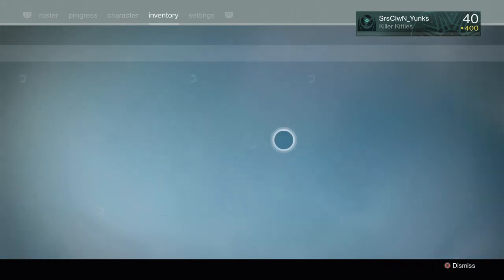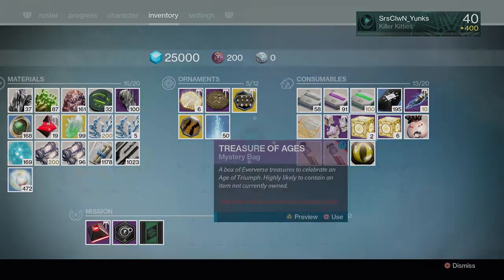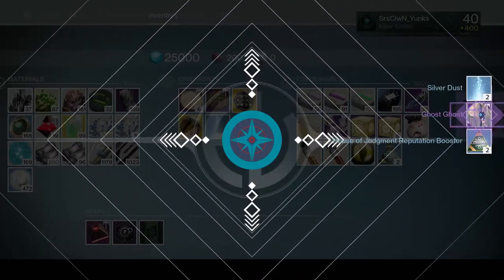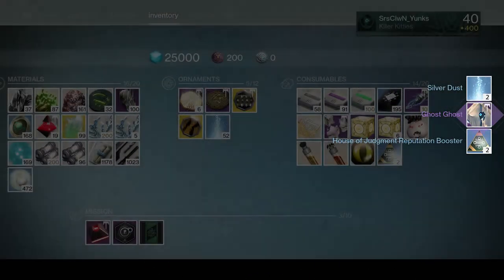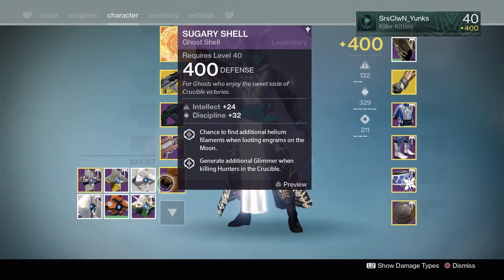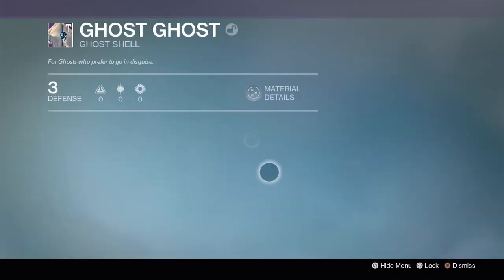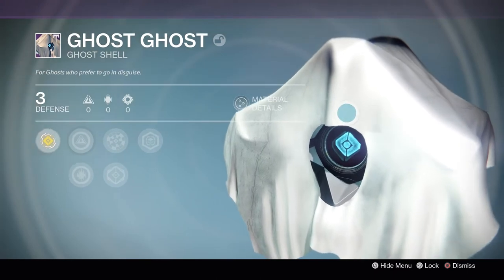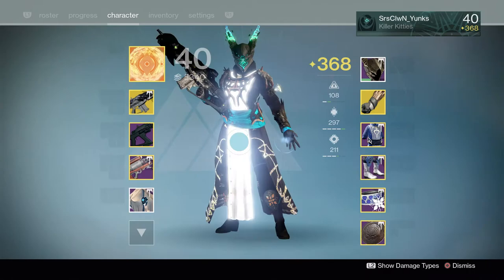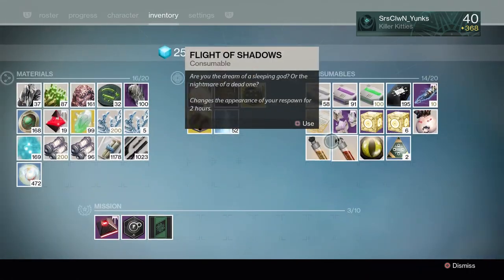We already got the dragon's breath ornament — yes! I got the ghost ghost. I wanted that so bad from the Halloween stuff, finally got it. I'm going to equip it real quick. Just a quick look — there it is. Ghost ghost. Beautiful. It has intellect on it. Pretty happy with that.